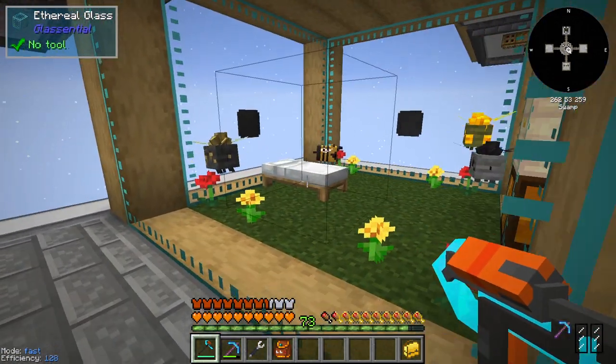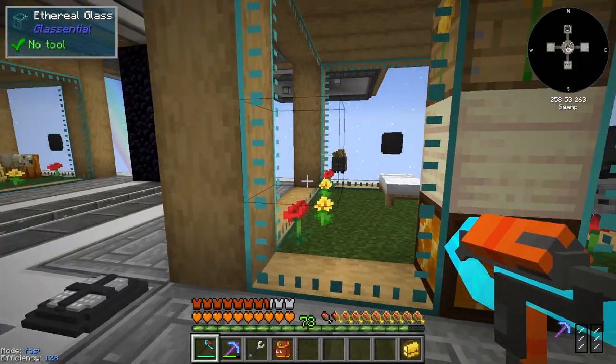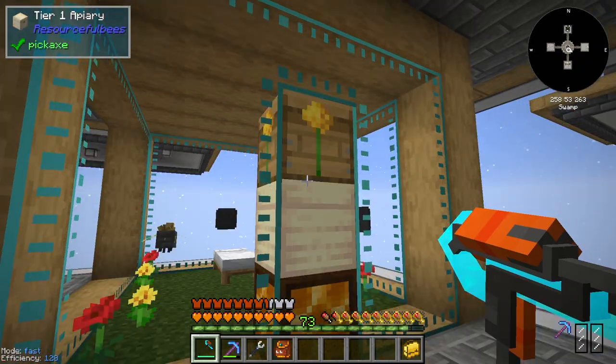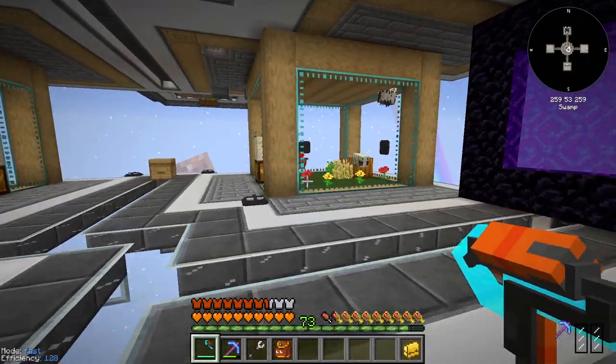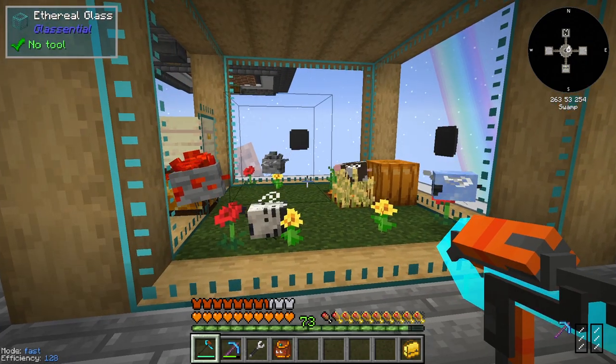Look at this little kitten bee right here - it needs a bed, you have to put a bed in there. I thought that was funny. I haven't sorted out exactly which bees I'm going to use for processing. I also have an apiary breeder set up - I haven't bred any more bees but we have one and we only need one.